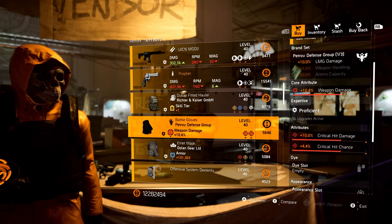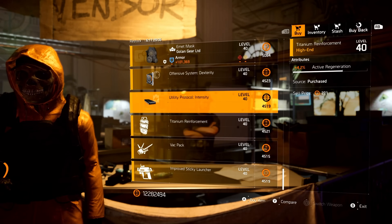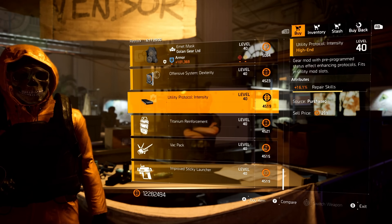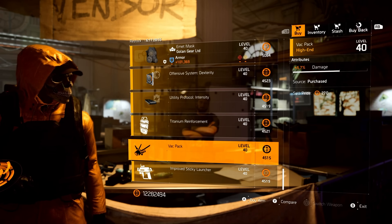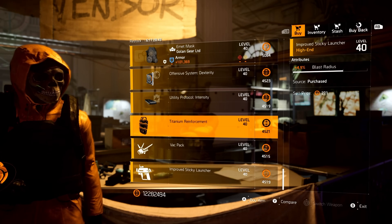So we have Double Crit Providence and Double Crit Petrov. And finally, Golem Gear Mask with Weapon Handling and Status Effects. Mods: Crit Chance 4.6, Repair Skills 16.1, Shield Active Regeneration 4.2, Firefly Damage 5.7, and Sticky Bomb Blast Radius of 4.9.